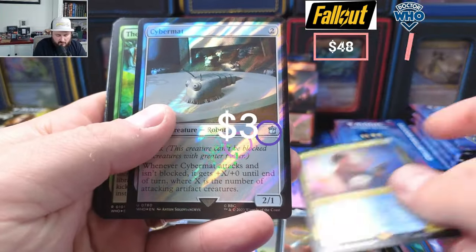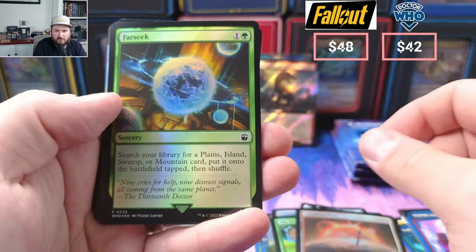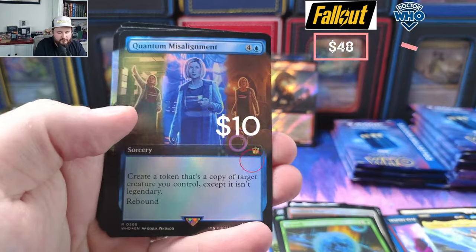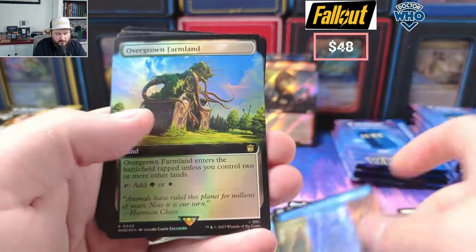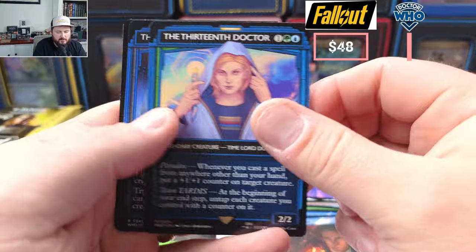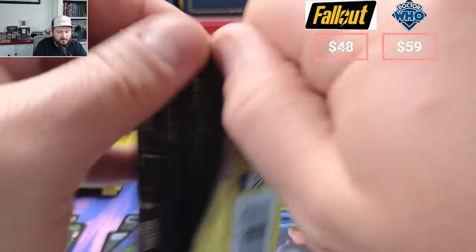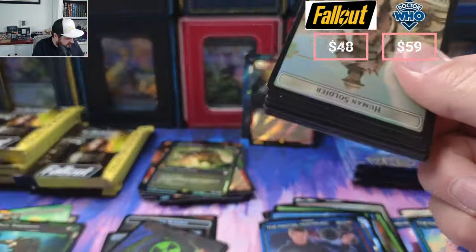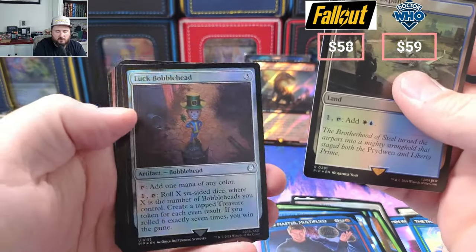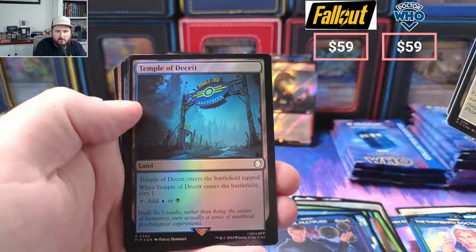We got the Fourth — nice Cybermat, Five Doctors, little Sundown, Farseek. Farseek is always nice because people want to play that. Alistar Temple, nice Quantum Misalignment — like a five-dollar hit here. Overgrown Farmland, Foretold, Refrain. I think Twice, 13, and he's Multiplied. Forest, Expanse — oh, Luck Bobblehead, nice. Put him back here, little Bobblehead back there. Wandering, we got our Deceit.